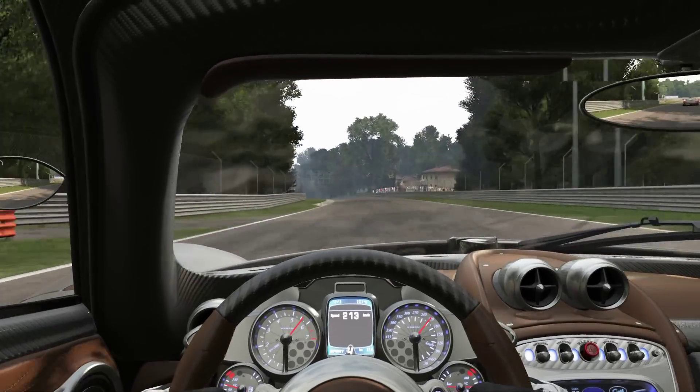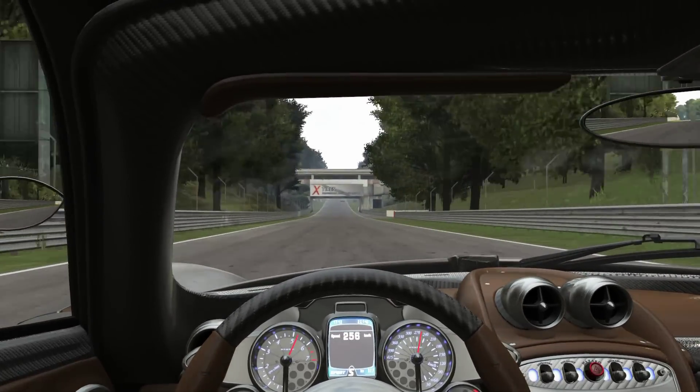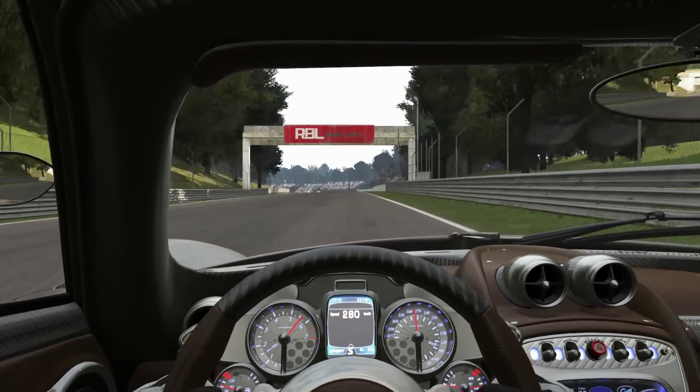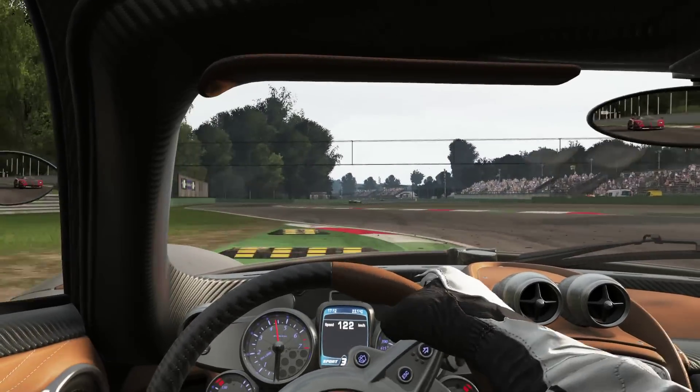It just gives you a message that the lap wasn't validated. The HUD is on for me — it's just showing on the side screen that you can't see. I can only see my middle screen.